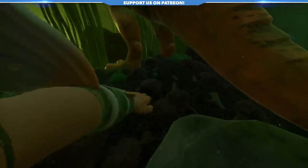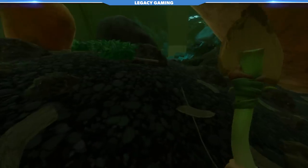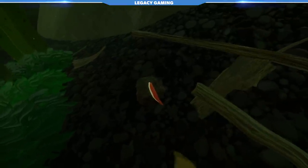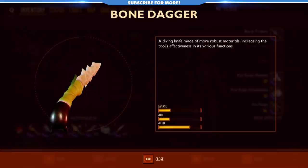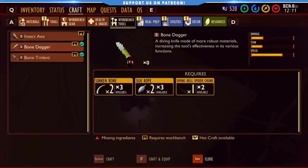Using that area as a staging ground, if you can manage to harvest 10 sunken bones and 10 koi scales, you'll be able to craft all of that in one go — leaving you well equipped to take on just about anything the pond has to offer. And there are still even more recipes we haven't talked about yet. The bone dagger is a direct upgrade to the peblet dagger and does significantly more damage to enemies, making it the logical next upgrade for underwater exploration. It costs just 2 sunken bones, 2 silk rope, and 1 diving bell spider chunk — pretty cheap for a solid upgrade.